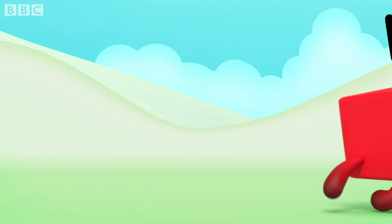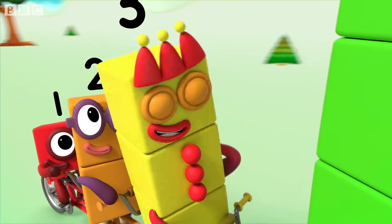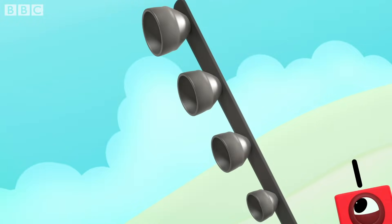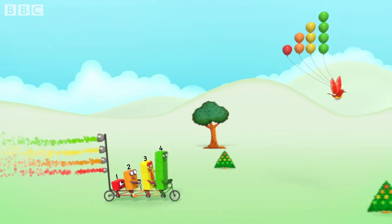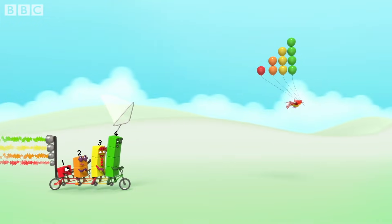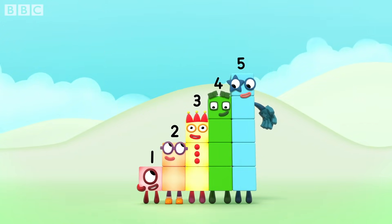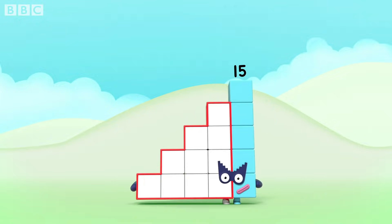Step one: chase. Step two: peddling hard. Step three: with a net. Step four: press the square button. Catch them. Whoa! Whoa! Hush, hush. Plus 5 equals 15.